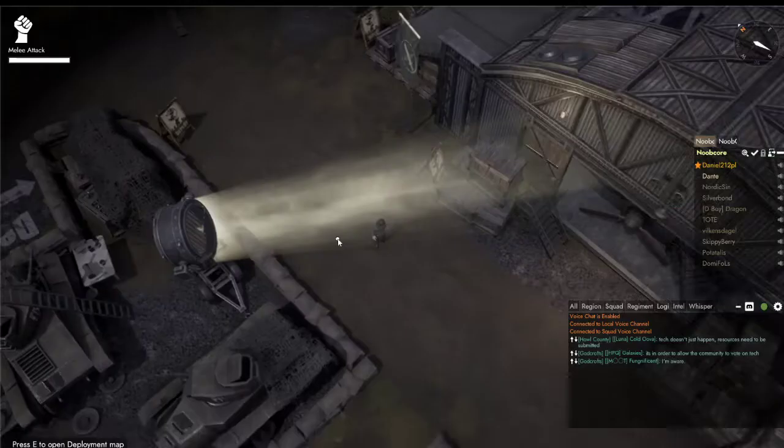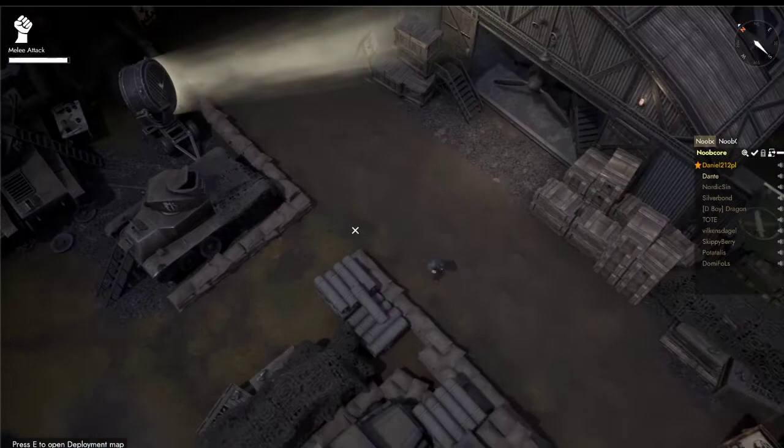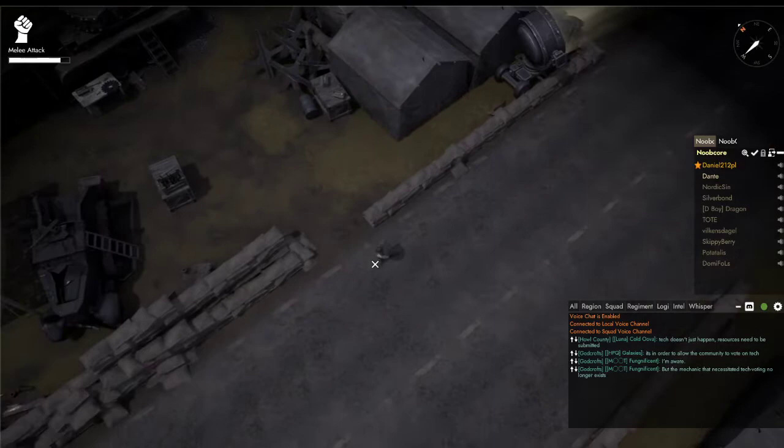What you want to do is go to one of these areas where it says 'deploy.' Before you go there, you want to check your intel. In order to do that, you need to go to the table.